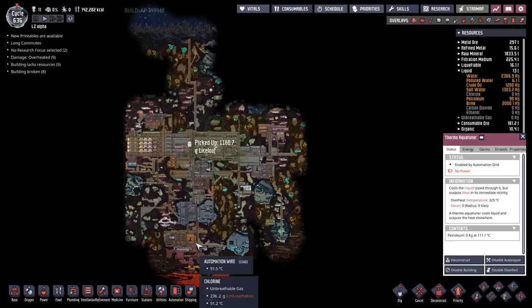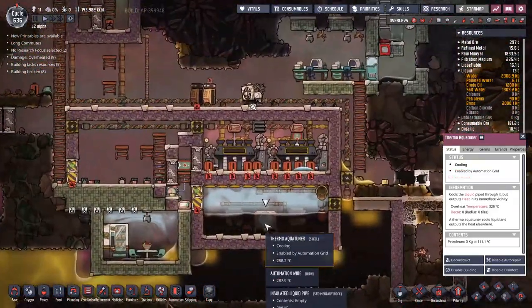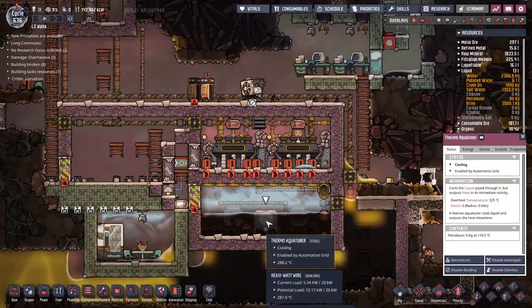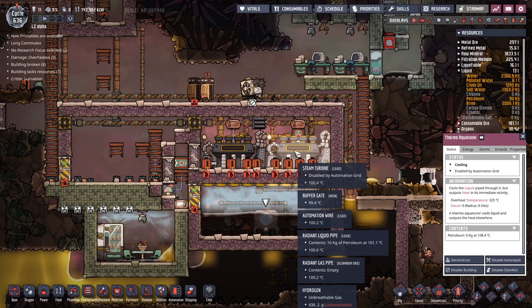Hey guys, welcome back to Action Not Included, Clay's amazing Space Colony Simulator extraordinaire. My name is Twitchy, and last time we spent the vast majority of our time trying to work down through this system here, trying to cool down this steam turbine enough to actually start turning over some power, and we did finally achieve the goal.